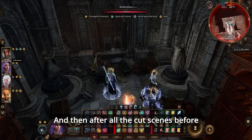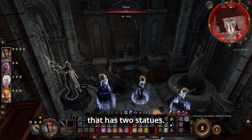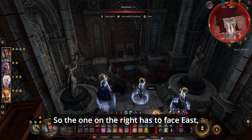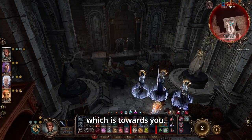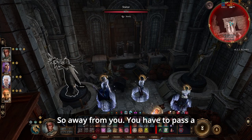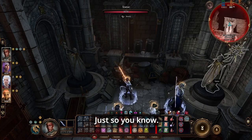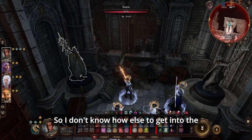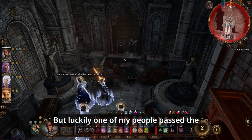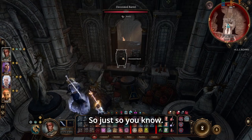After all the cutscenes, before you leave the area, head to a room that has two statues. They need to face certain directions: the one on the right has to face east, which is toward you, and the one on the left has to face west, so away from you. You have to pass a certain check to move the one on the left — luckily one of my party members passed the check and I got into the room.